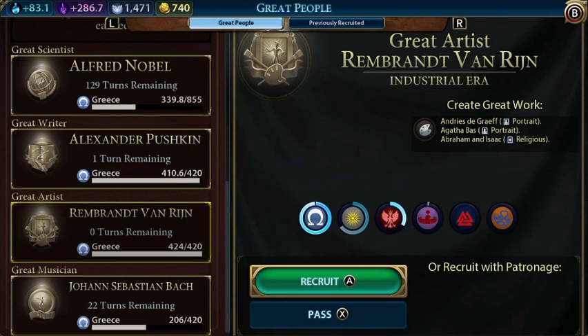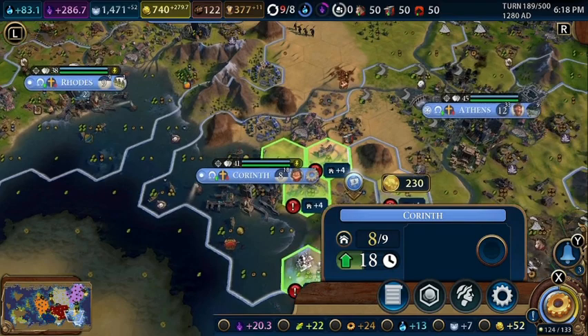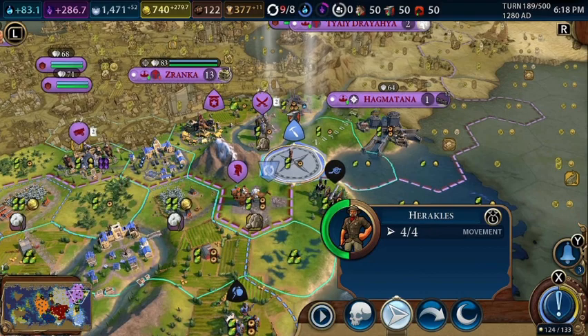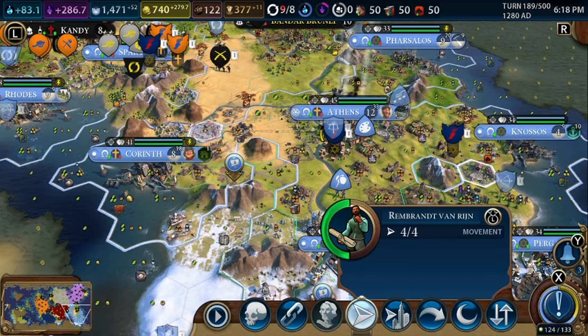We got our hands on another great artist. This guy, however, does not give religious artwork. Let's place our neighborhood district — we'll place it over here. This builder is going to build us another mine here. That's 19 turns for the archaeologist — I would prefer to move this guy manually so that he doesn't get stuck.